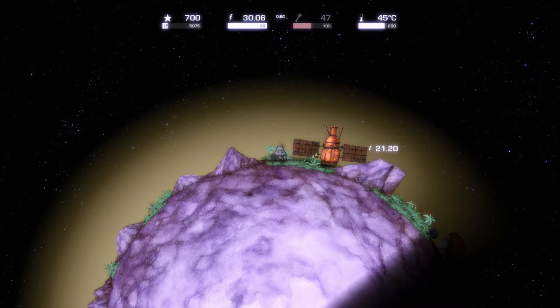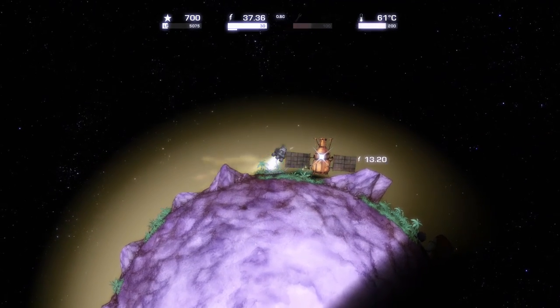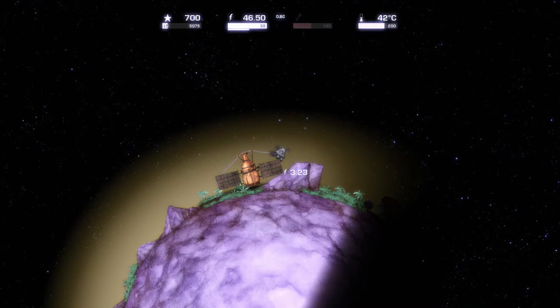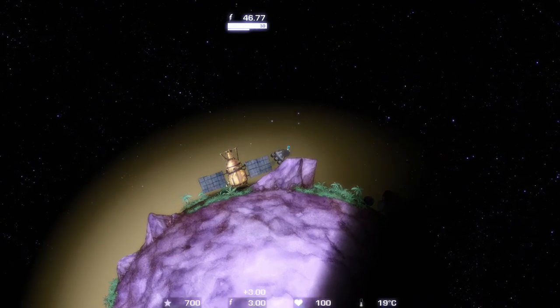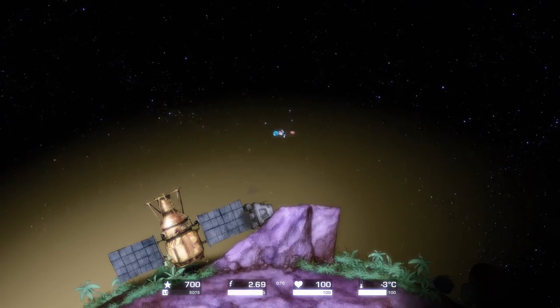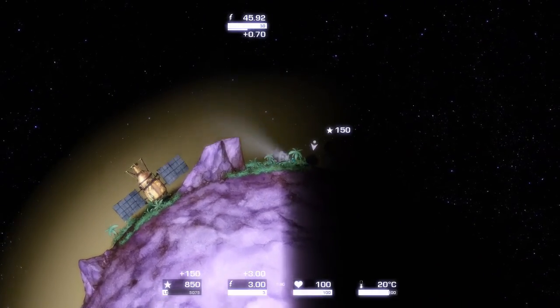That has a lot of juice in it. When you attach stuff with a wire, you can drain some juice — only certain objects have electrical power, of course. Also, our little dude has a jetpack too. You borrow energy from your ship, so you can't do that forever.